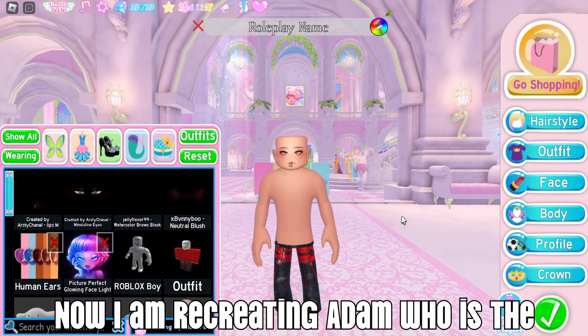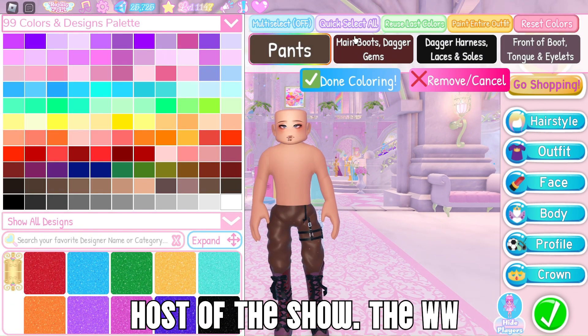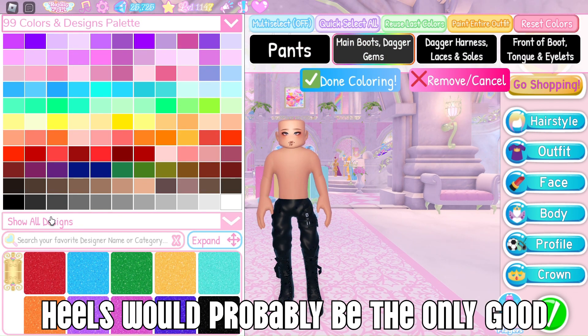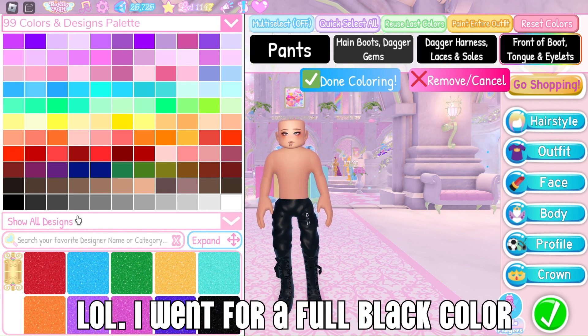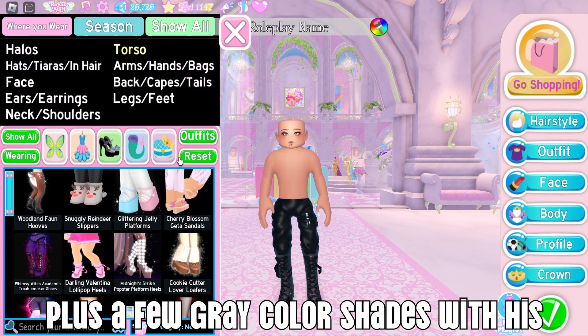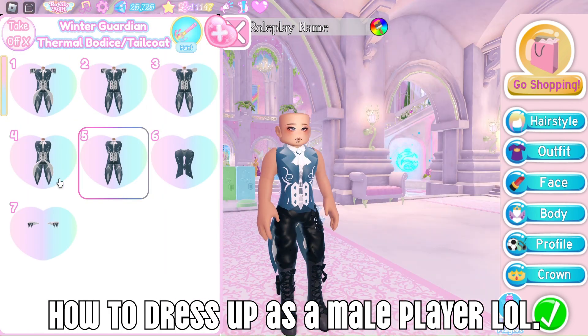Now I am recreating Adam, who is the host of the show. The WW heels would probably be the only good heels for the mask version I have. I went for a full black color plus a few gray color shades for his outfit, because I really don't know how to dress up as a male player.